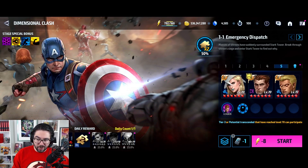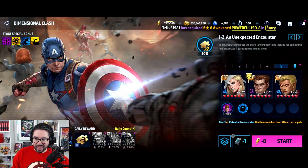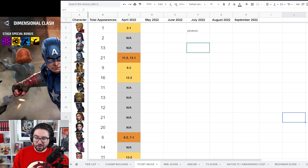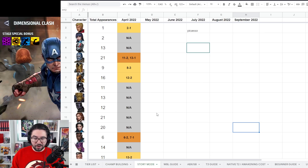Rather than going through this list mission by mission looking at characters like Winter Soldier, Nightcrawler, X-23, Mr. Fantastic, Thanos, and Taskmaster, what I've put together — with help from Just Rainbow, one of my Discord mods — is a new spreadsheet. It's the third tab from the bottom: the Tier List tab, the Champ Building tab curated and maintained by Miriam Dandelion, and then the Story Mode tab — which is brand new.